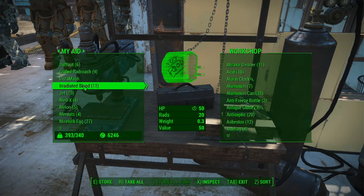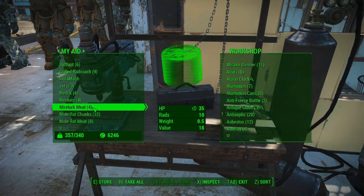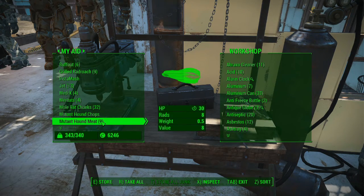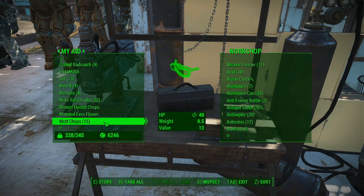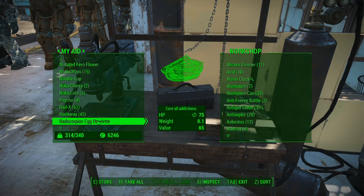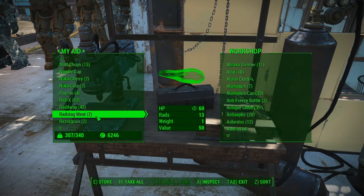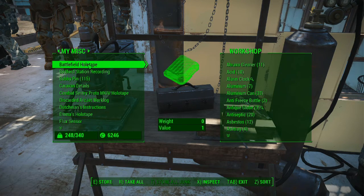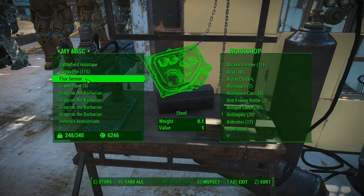Melons, mirelurk eggs, mirelurk meat. All red chunks are dog meat. Mole hound meat, mutfruit — I need at least one mutfruit. Quantums can go. Rad Scorpion meat. Roasted mirelurk meat can go. I can't believe I did that — it's my own fault. I thought I was in weapon crafting when I wasn't, so I hit R to destroy and just took everything. Not stimpaks — I actually want those. Not the bobby pins either, I want those.